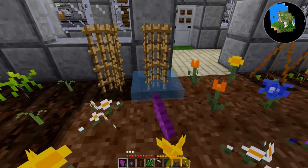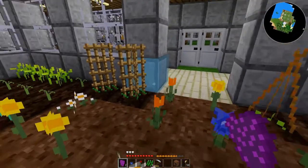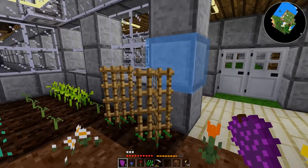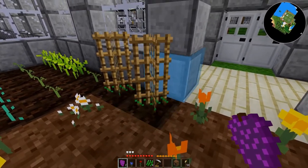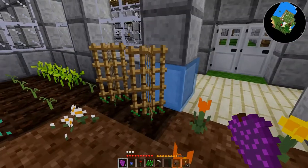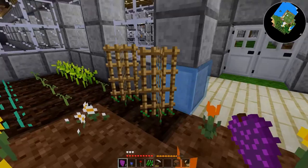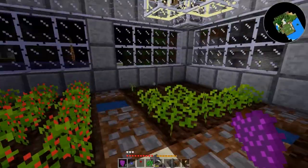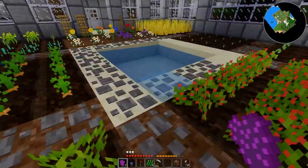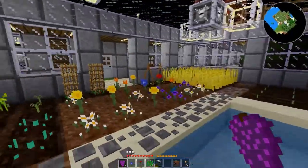I feel like an idiot now — spent this whole episode trying to plant plants that require objects to be placed first. That's pretty cool, I like that. Now I wonder, when the grapes get to harvestable stage, can you just harvest the grapes and does the plant still stay there, or does the whole trellis come down with it? We shall find out — not this episode, but in a future episode.